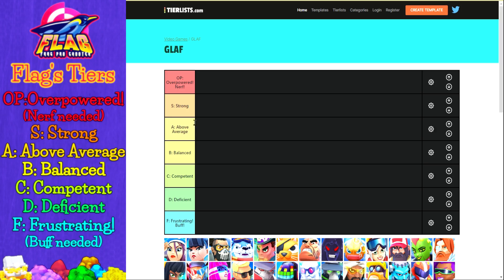The A for above average tier is for cards that are balanced but legit in the game. B for balanced includes cards that are balanced but just average in the meta right now. Tier C for competent is for balanced cards that are acceptable but not outstanding — we could show them some love by buffing them. D for deficient is for cards that obviously need a buff to be viable but you can still make them work somehow. And at the bottom we have IF for the frustrating tier — cards that are terrible and either need a buff or a complete rework.